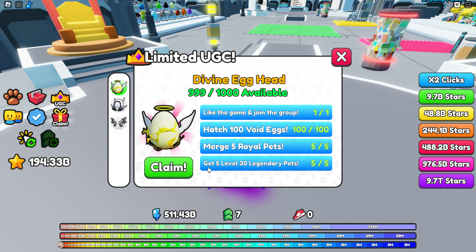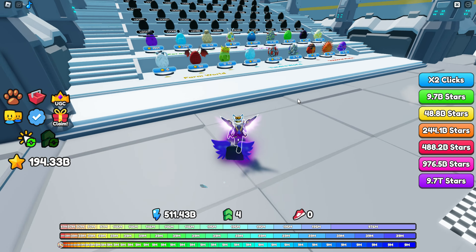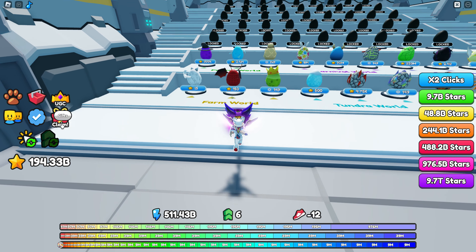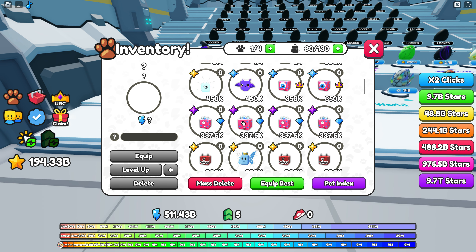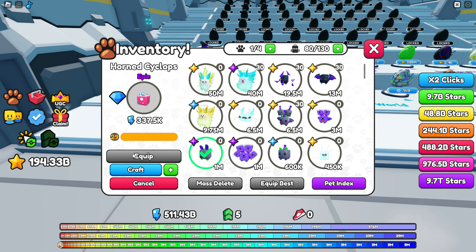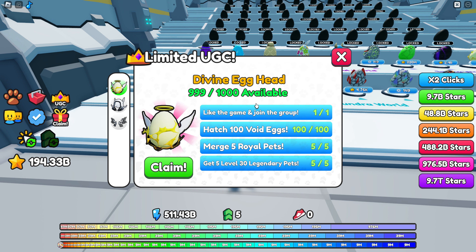The last task is to get five level-30 legendary pets. Go to the cheapest egg — legendary pets have a 3% drop rate, which isn't bad. Get two legendaries, merge one with the other to reach level 30 pretty fast. In the merge/level-up screen, pick matching pets; if you pick strong enough pets you can reach level 30 quickly. You need to do that with five different legendary pets.